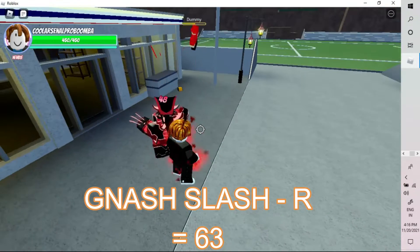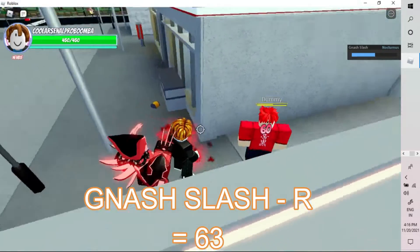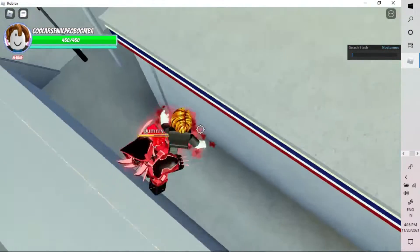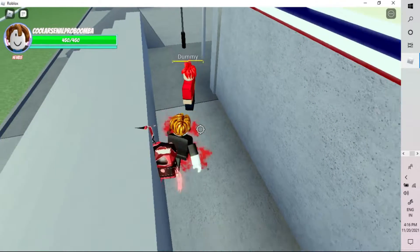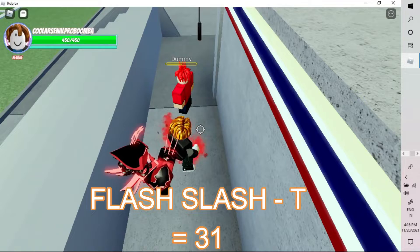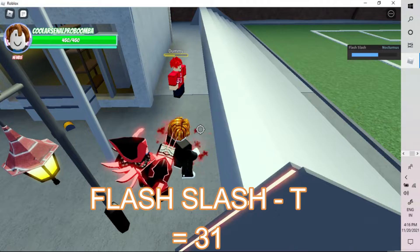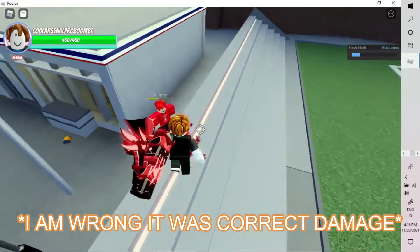Next is Crash Slash — you grab the enemy, throw them, and with bleed it does around 63 damage. That's just the R arm move. Then there's the T move called Flash Slash: you open your arm wide and run through the enemy. It does way more than 31 damage if you actually land it on the enemy.